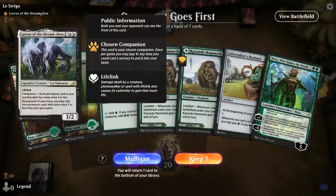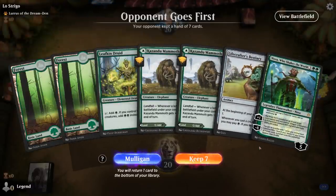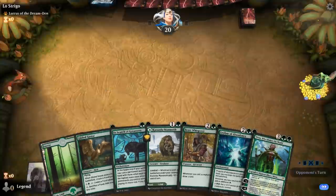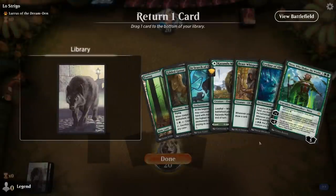We're on the draw, facing a Lurrus of the Dream-Den deck. This hand's not particularly exciting - no Leyline, no In Search of Greatness, no one mana elves - so we'll take a mulligan. This is better. We can potentially live the dream here with Leyline, In Search of Greatness, and Nissa.